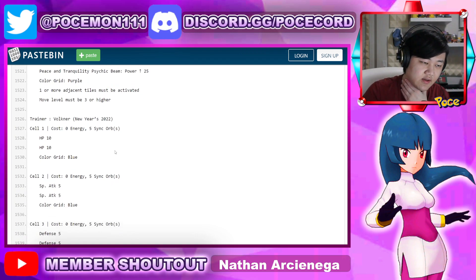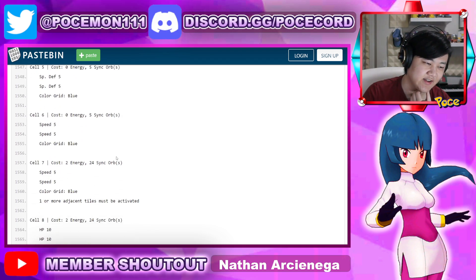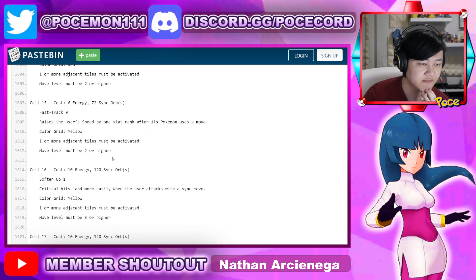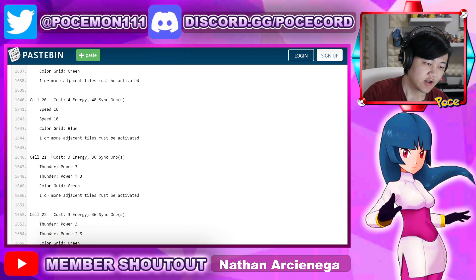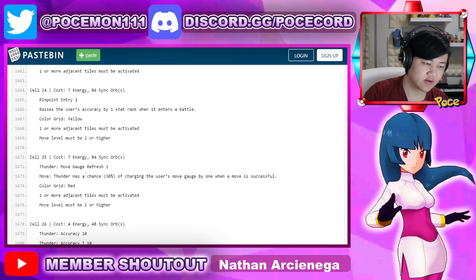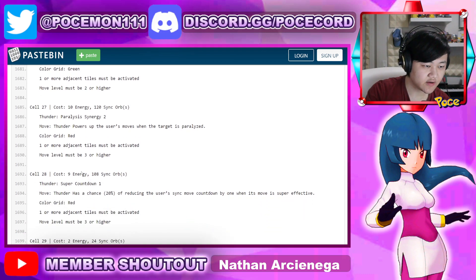Let's see if there's anything in the grid. I'm assuming we at least have Inertia since he does buff his speed. So: Discharge Power-Up, Discharge Power-Up, Smooth Gauge, Refresh for Discharge, Fast Track 9, Ramming Speed — that's the first step of units potentially having Inertia. Soften Up is nice. Thunder Power-Ups, Thunder Accuracy Ups, Pinpoint Entry (accuracy plus one when entering battle), Move Gauge Refresh 2 for Thunder, and Paralysis Synergy 2 for Thunder — that's nice.